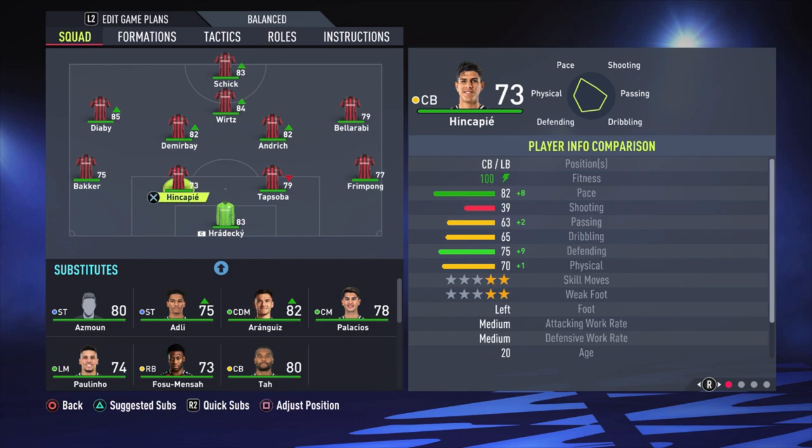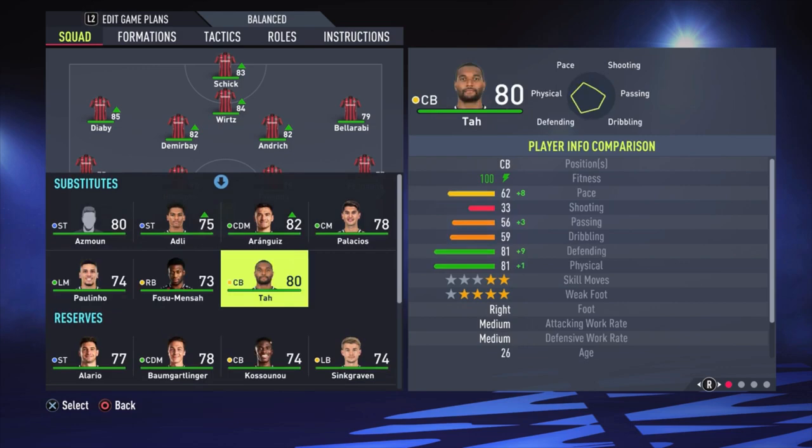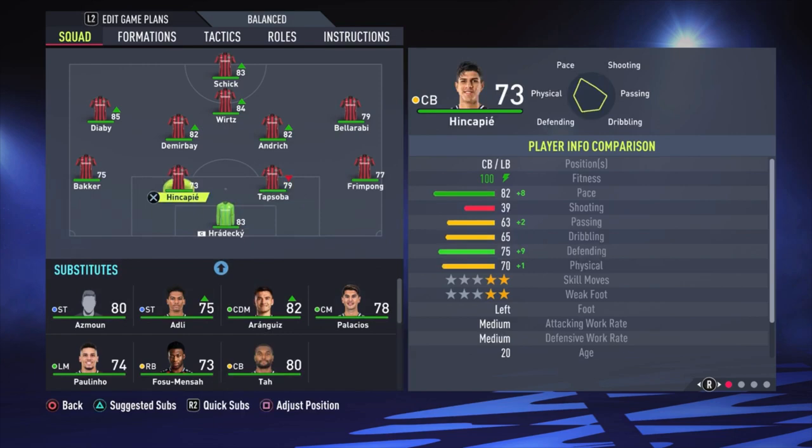Hinkapi I chose because he has 82 pace, which is really amazing. Topsoba only has 73 — not that bad but could be faster. We also have Ta on the bench; normally he plays in real life and in the default game formation, but for me he's way too slow with only 62 pace. So that's why I'm not using him — if you want to use him feel free, but for me these two are the way to go.